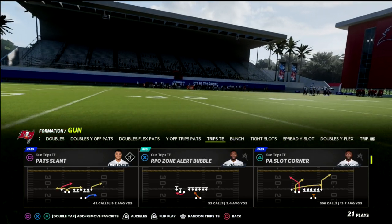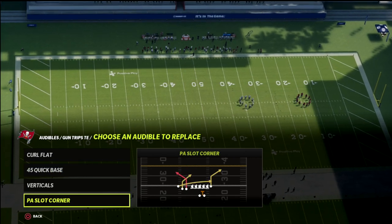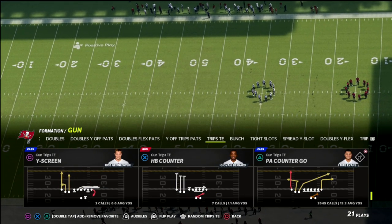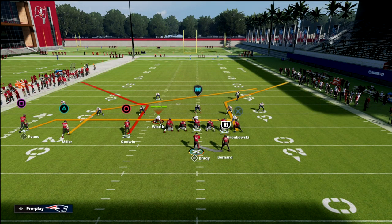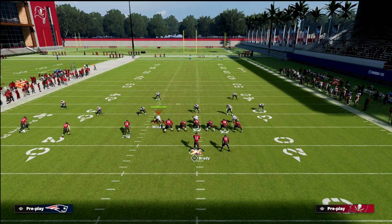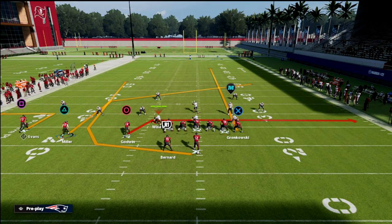Let's take a look at trips tied in. If you don't have Hot Route Master, I would recommend that you run this out of PA slot corner. If you do have Hot Route Master, it really doesn't matter as much — but I'd still recommend PA slot corner. All you're going to do is outroute the outside receiver, streak your tight end, wheel your running back, drag the circle receiver, smart route that post to get it a little deeper, and then motion this running back to the left. So this is what the play is going to look like.